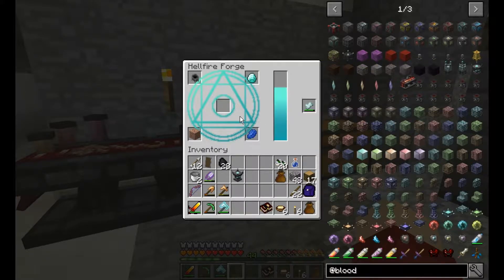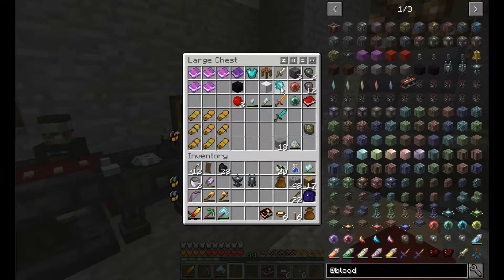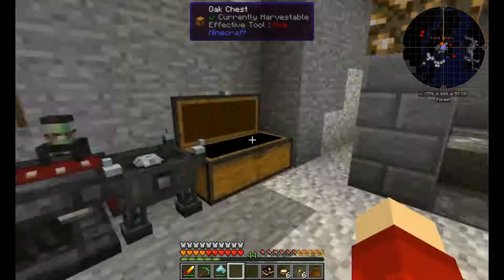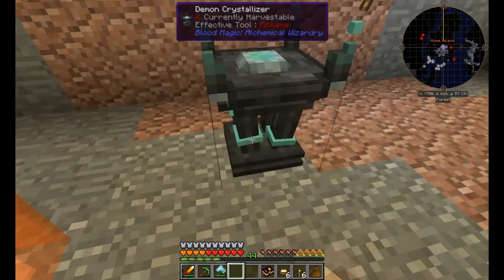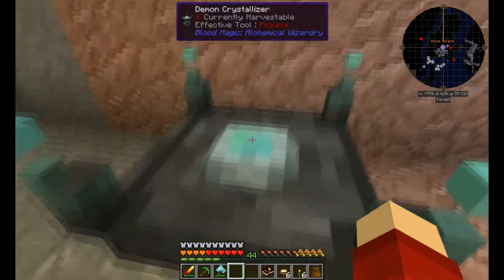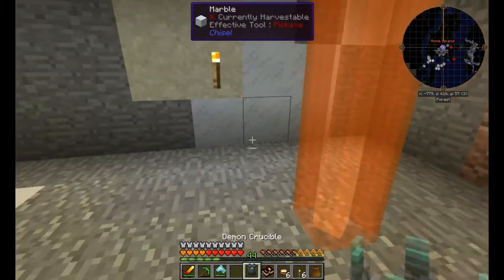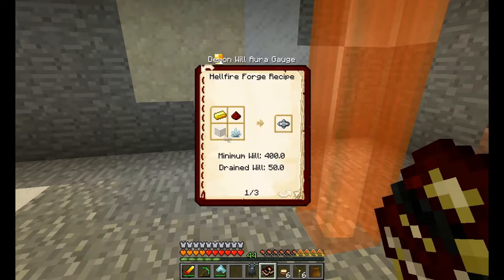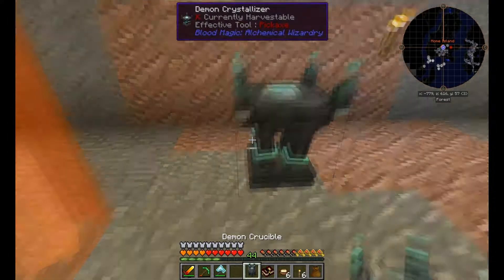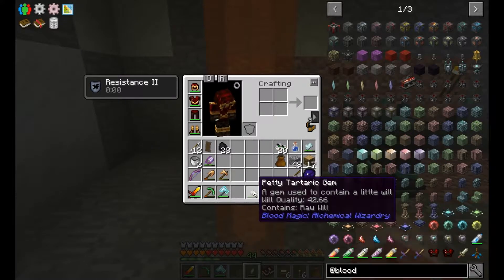That should make us our demon crucible, fantastic. How it appears to work: we put the crystallizer down here and it should make crystals if there is enough will in the chunk we are in. It's hard to say how much there is in this chunk without the aura guide, but we need some demon will crystals in order to get that. So we put the crucible down too.